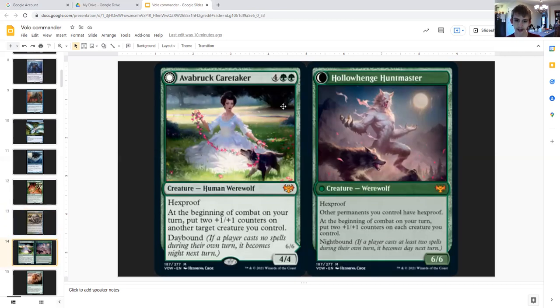Arlinn, the Pack's Hope transforms into Hollowhenge Huntmaster. On the day side it's a creature human werewolf, for four generic and double green, hexproof. At the beginning of combat on your turn, put two plus one plus one counters on another target creature you control and it has hexproof. Day bound. Then the Hollowhenge Hunt Master side: six six, hexproof, at the beginning of combat on your turn put two plus counters on each creature you control. Night bound.